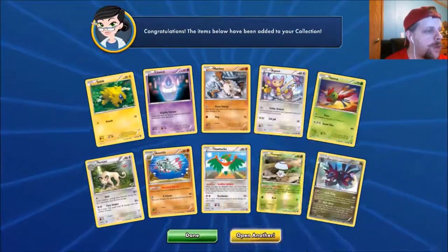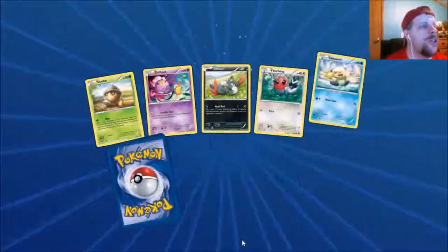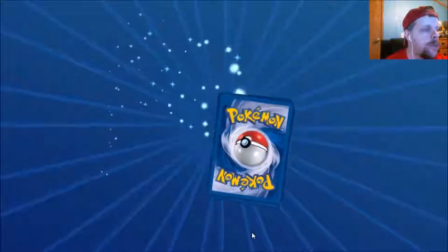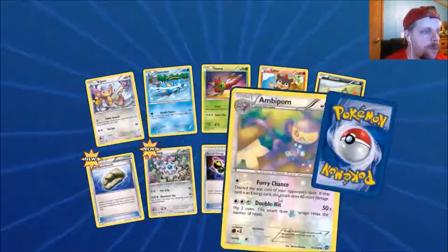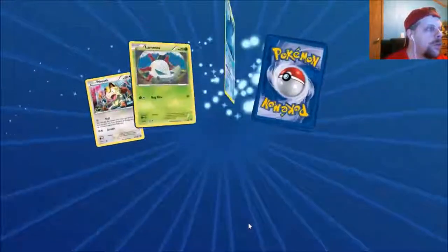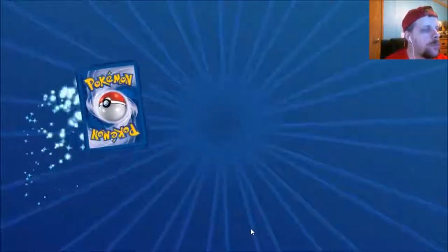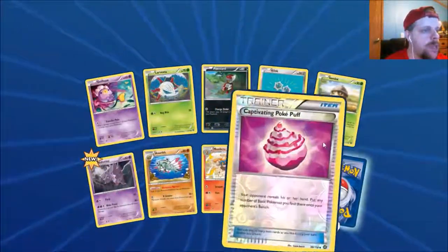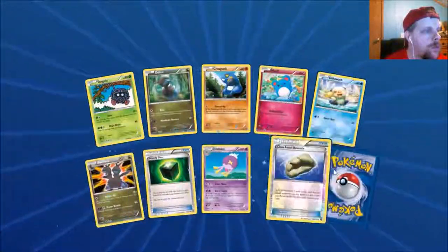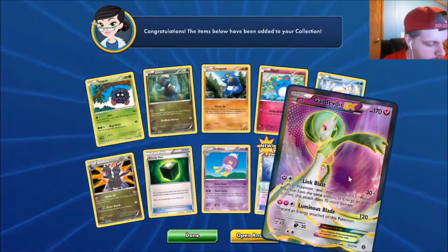Another Foongus in my arsenal — no, I hate Foongus! We get a Gastrodon — he's a little gassy. Come on give me something good, we're looking for an EX here. Give me 15 — holographic, come on! There we go — Volcanion EX Full Art! Make that number 15 on our list.